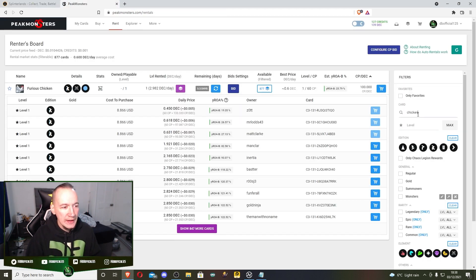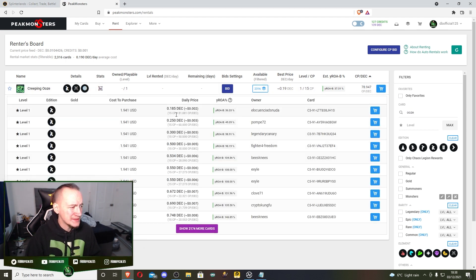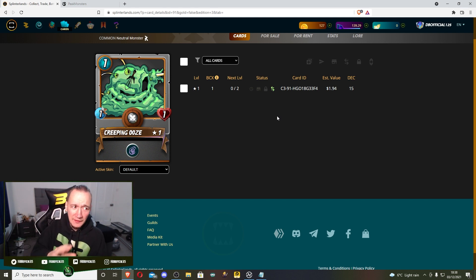Ooze is a great card and very, very affordable. You can see 0.19 DEC a day is the going rate. I would have no hesitation renting this as long as it's below about 0.5 DEC - it more than earns its keep. So those would be all the cards you're going to need.